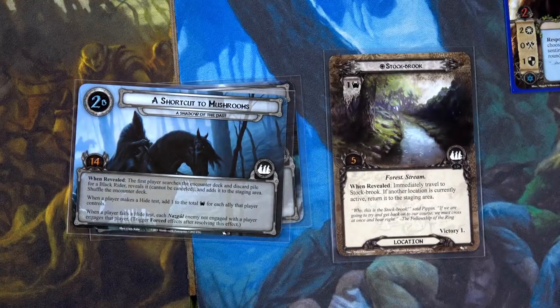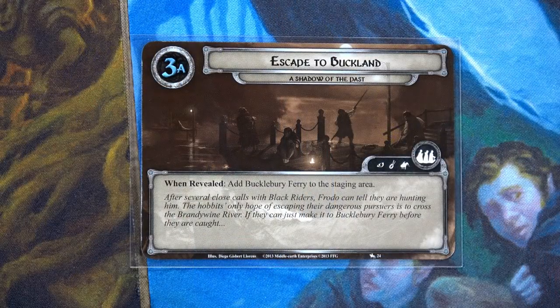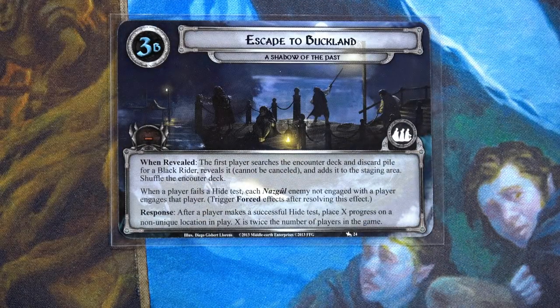I'll spend Sam's resource to activate his Song of Hope — just enough to get through this location and quest card. We advance to Escape to Buckland! When revealed: add a Buckleberry Ferry to the staging area. After several close calls with Black Riders, Frodo can tell they're hunting him. The hobbits' only hope is to cross the Brandywine River. When revealed, the first player searches for a Black Rider and adds it to the staging area.